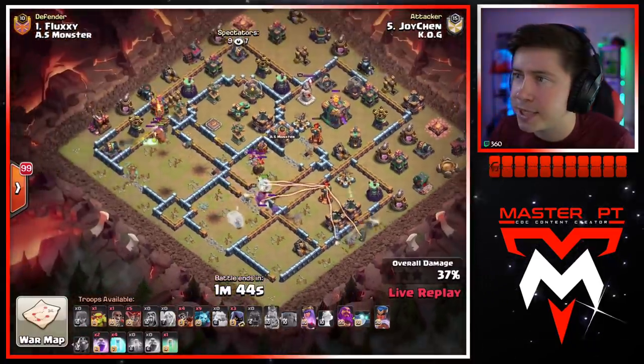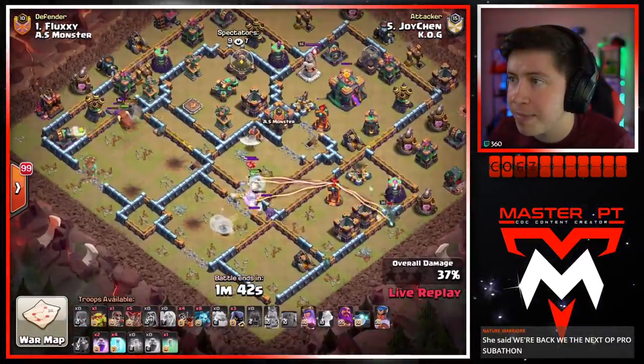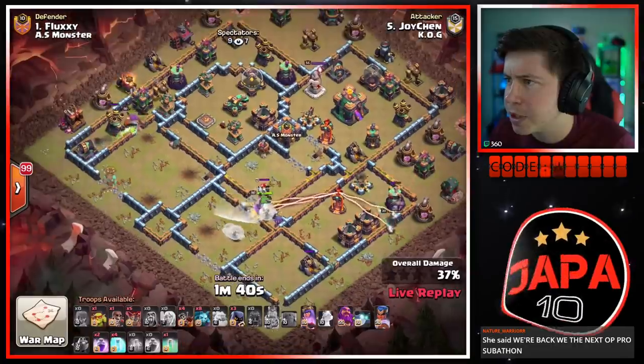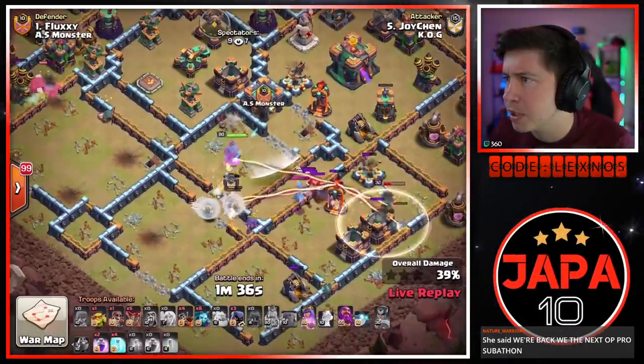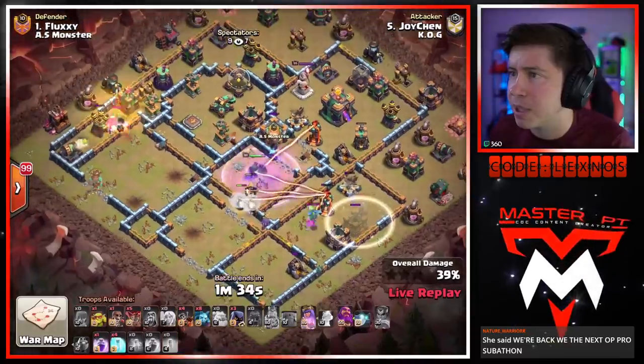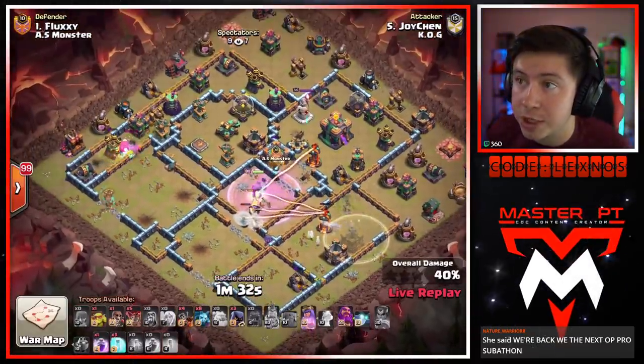We get a headhunter to help take out the enemy royal champion — this is looking really good. Our royal champion from the southeast side of the base has got to be able to go grab that multi, because I don't think the queen can actually reach it. No she cannot. We need that RC to go a little bit faster — we got the invisibility spell to help her out. Rage the queen again; she's in range of the single — it's going to cost us a freeze.